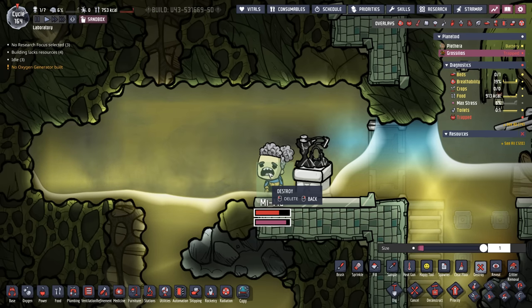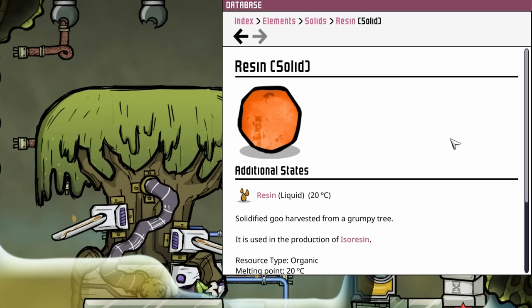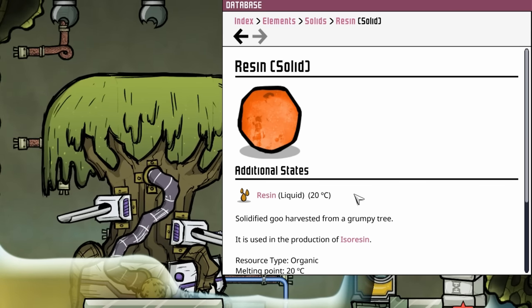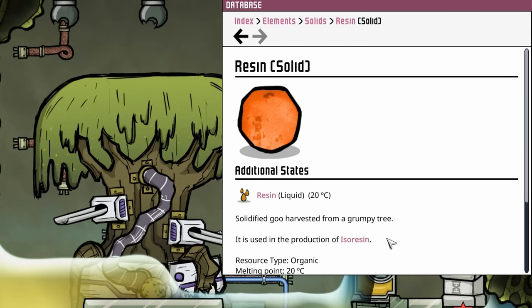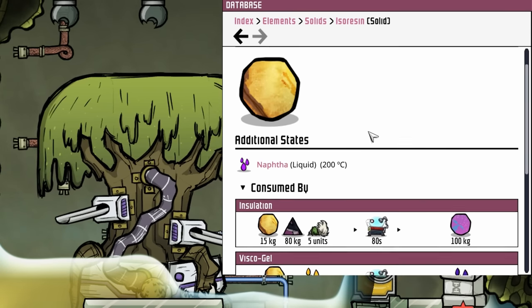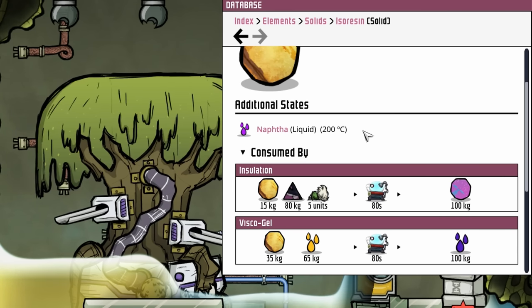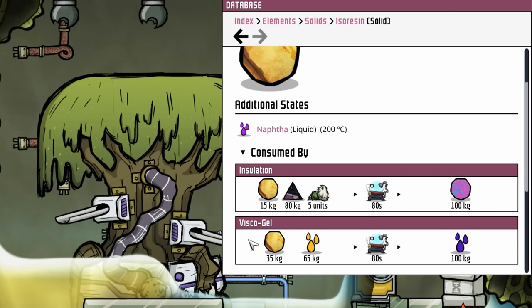All right Meemaw, thank you for your participation in this experiment. So if the tree is that dangerous, why do we care about its resin? Well, it's not the resin itself we care about — it's the isoresin. And isoresin is used in the production of two late-game and very handy resources: insulation and viscogel.